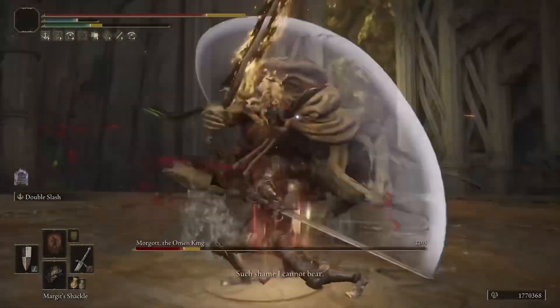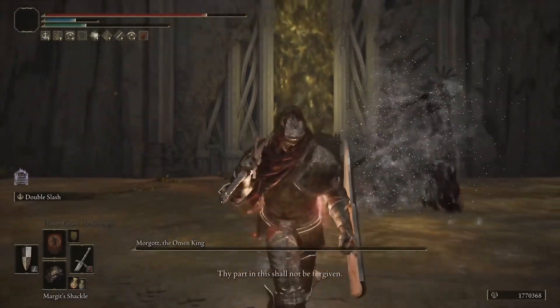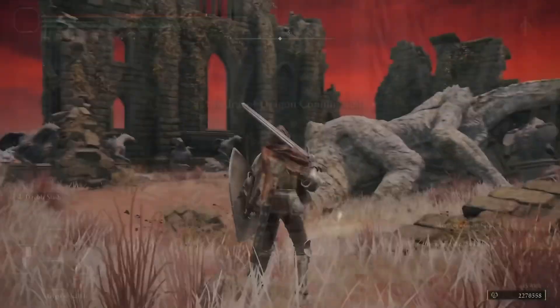For this, we have the Banished Knight's armor set on. We're using the entire armor set, which actually gives us a reasonable amount of defense. We have his shield as well, and then his sword. I'll show you here in a second where to get everything as far as the equipment goes.